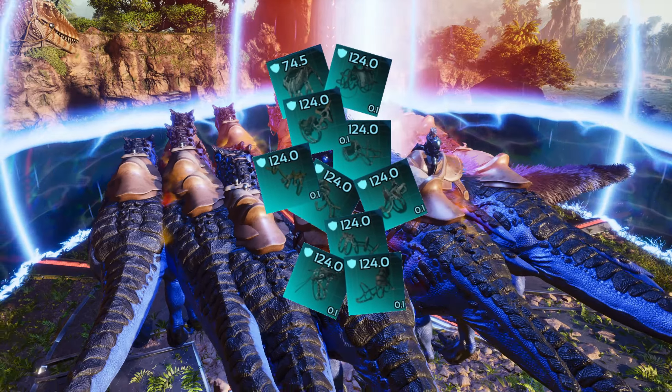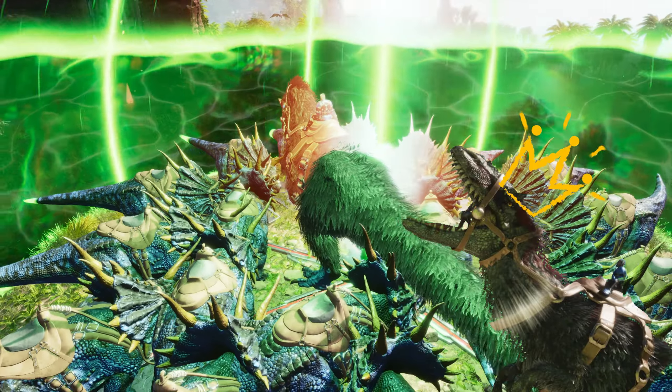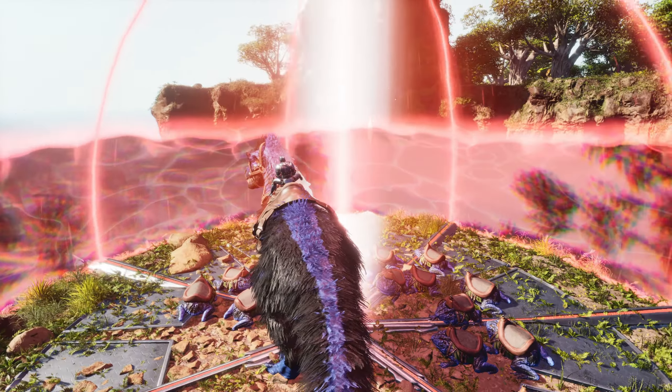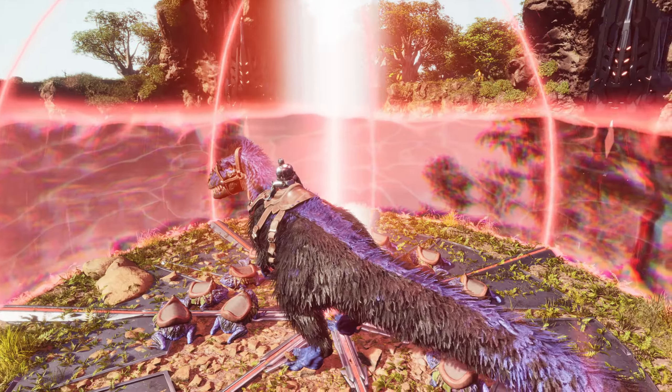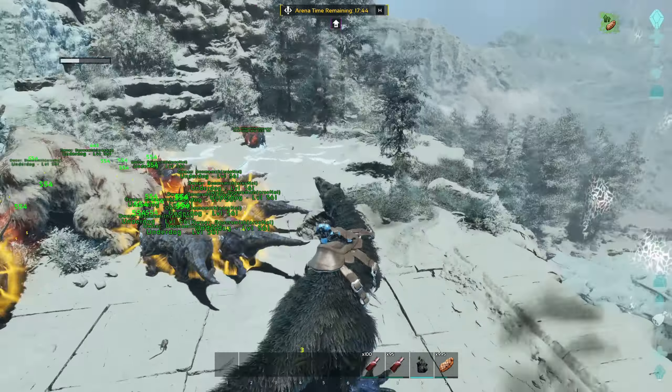Equipped with official server cap saddles, our 19 contenders will be backed by the commanding presence of a loyal Uteranus providing that extra boost. All competitors will go into battle with food to provide a healing effect. No overseer because the movement speed required to get through the tech cave then chase the overseer during the fight would shorten our list by a lot.